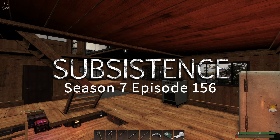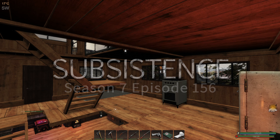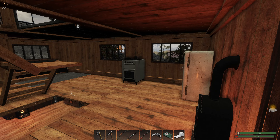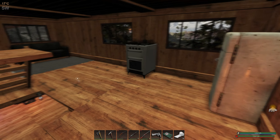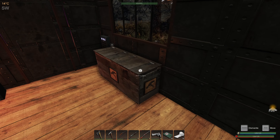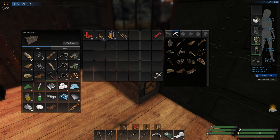Hello and welcome back to Subsistence. Last time we took out a couple of cougars, found a lot crates, and did a weapon upgrade — upgraded our lever action rifle to level two for 40 more firepower. But that has left us a little short on sinew; I think we only have one piece left in stock.